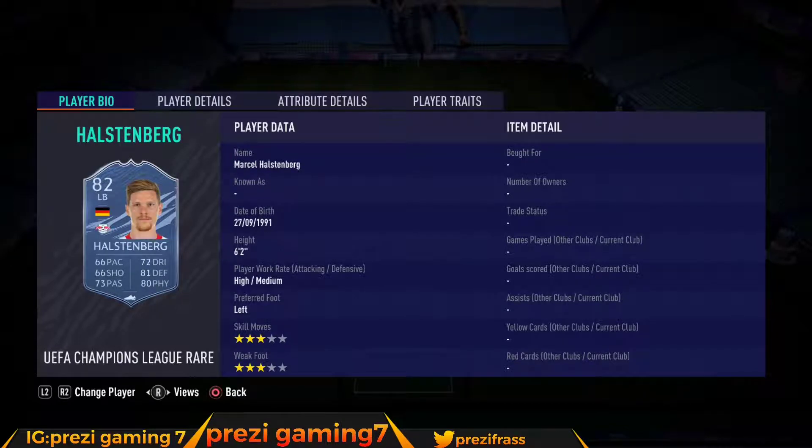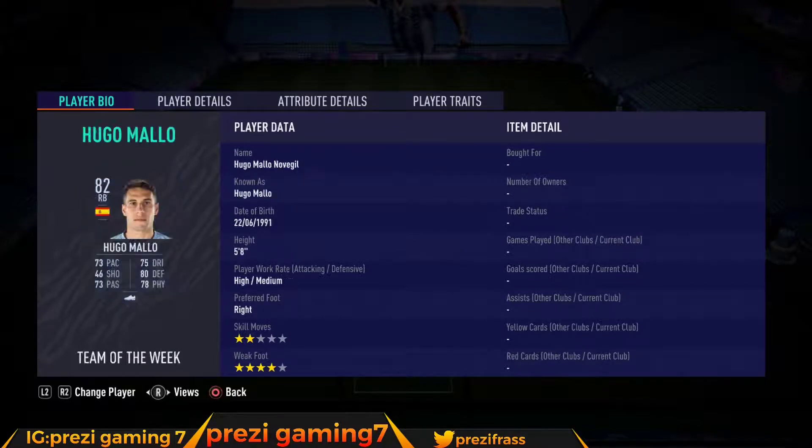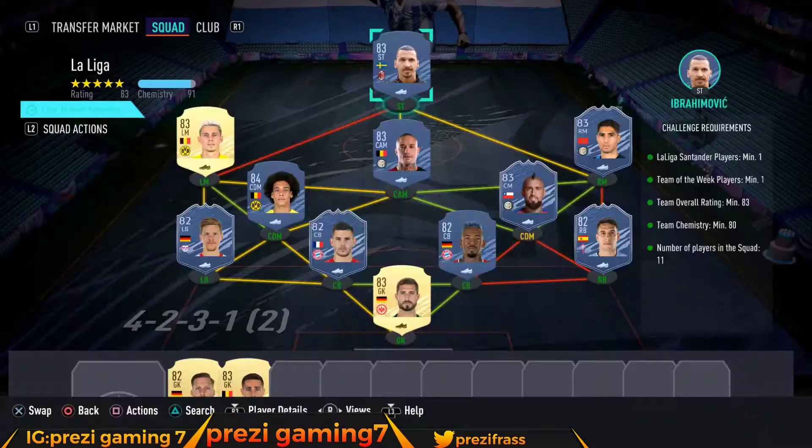We got Holstenberg at 900 coins, we got Hernandez at 1,600 coins, we got Boteng at 1,500 coins, we got Hugo Malo as our inform player coming in at 10k, and we got Trap at 1,400 coins.